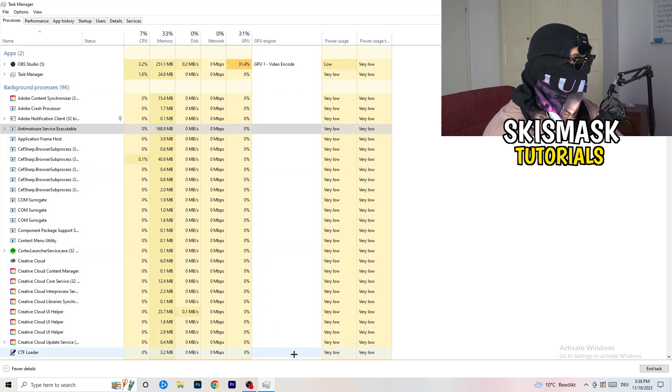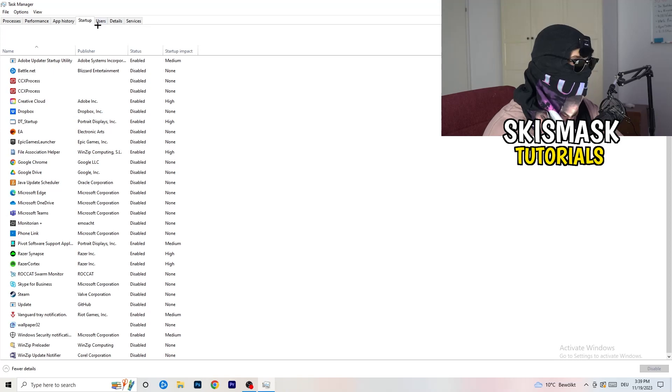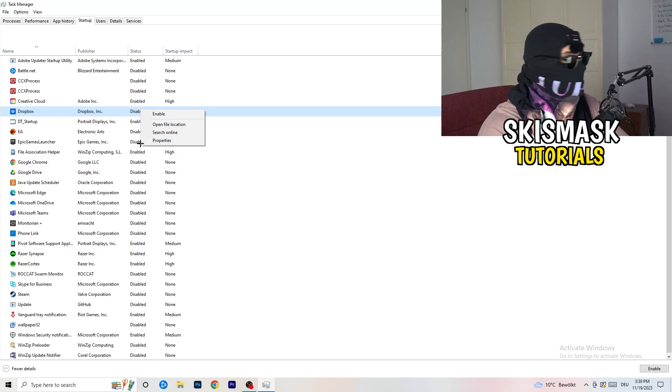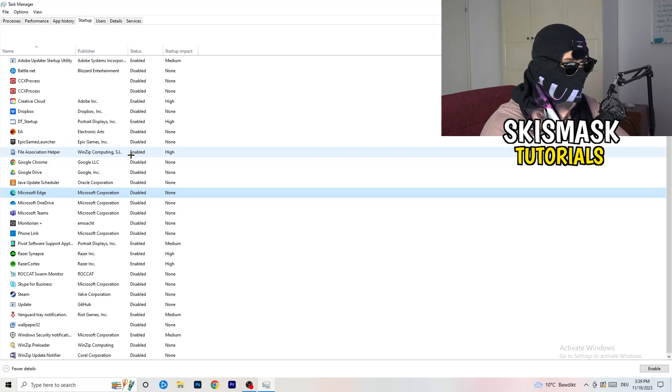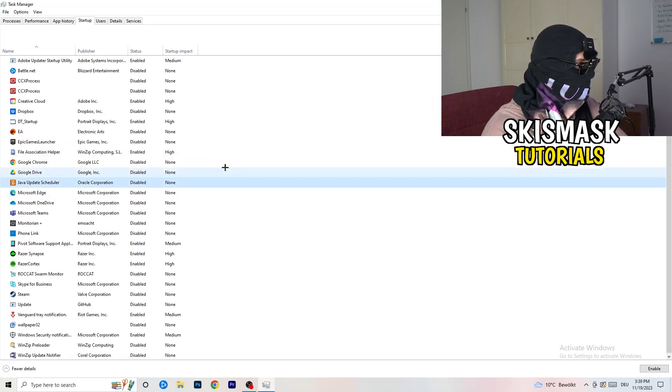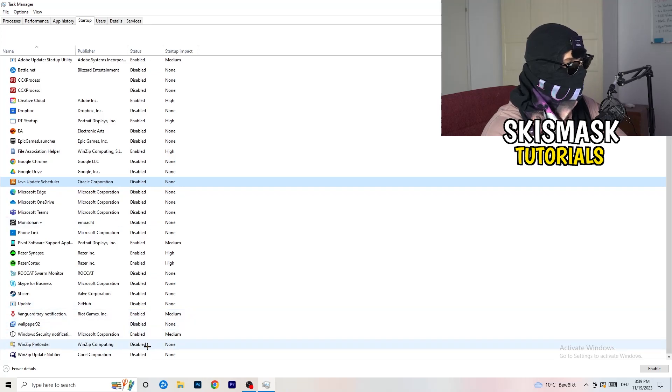Next, stay in Task Manager and click on Startup at the top left. This tab will pop up — I want you to disable every single process you don't want running, especially on low-end PCs, as background processes will cause a lot of trouble. Go to every enabled item you don't want starting when your PC boots, right-click it, and click Disable.